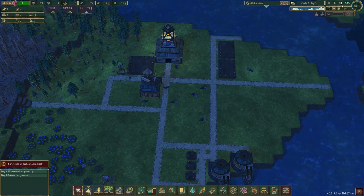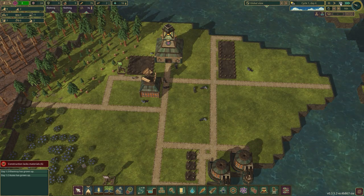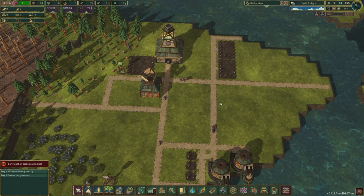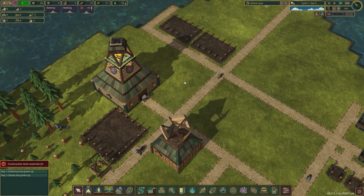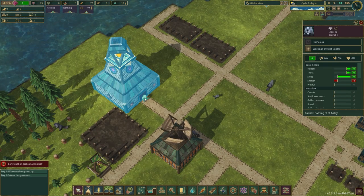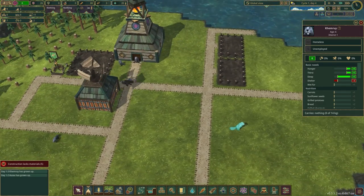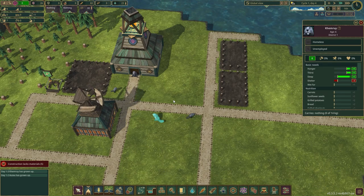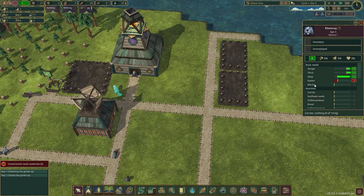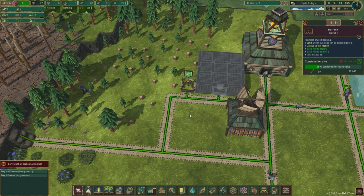I'll speed up the night time. I like medium speed so I can monitor everything without it going at a snail's pace. They're at neutral now so they're not pissed at me anymore — but still not happy because they don't have shelter. We need to get this going, let's chop some logs.